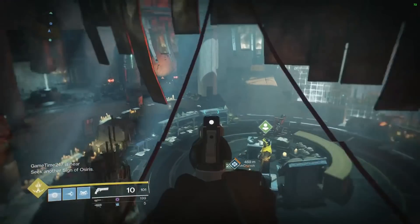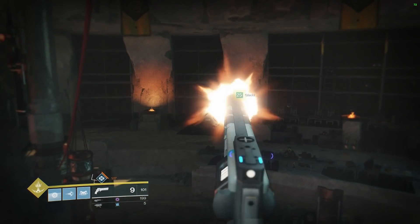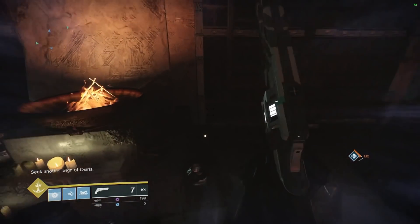Alright, what's going on guys, it's ModernTryhard, and this is a quick little video showing you how to get the lighthouse chest in the Brother Vance area in Mercury on the lighthouse. There's a chest that's locked behind these doors.